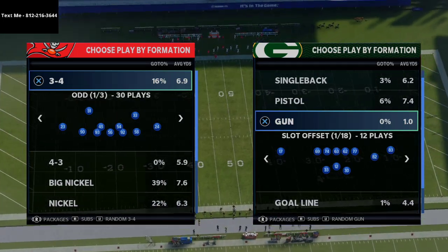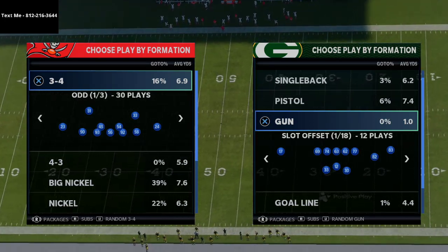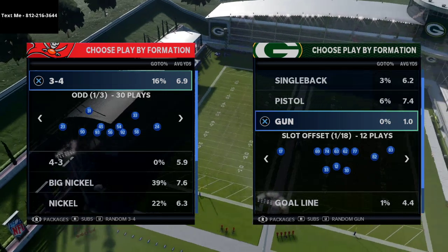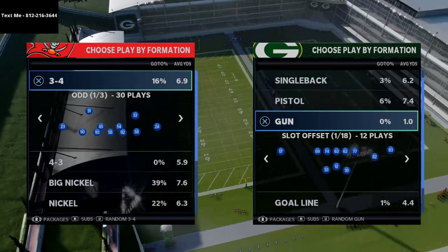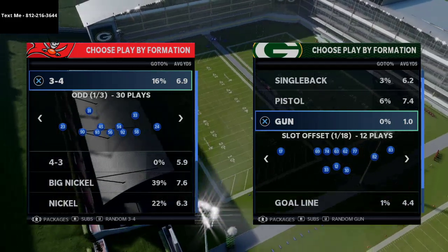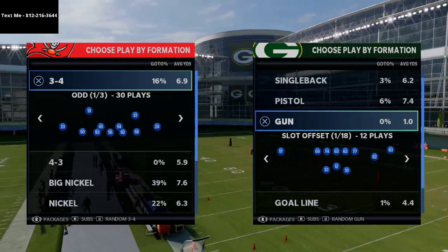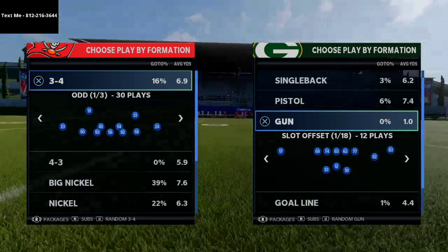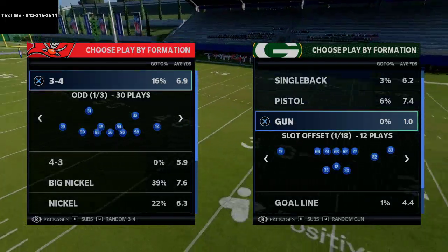I wanted to break down this route combination you can utilize out of Gun Two Back. What's really nice about Gun Two Back is that when people run meta defenses like press man coverage, they can't press the running backs. And when you have two running backs, it's really difficult for your opponent to key in on which one you're going to.